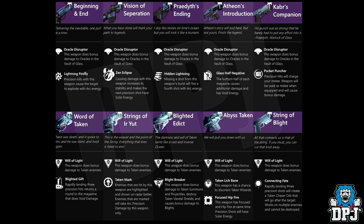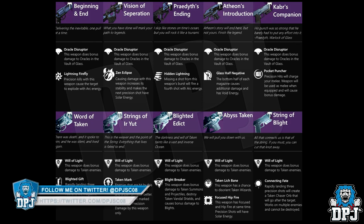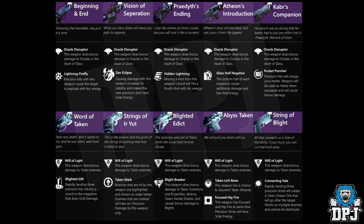Moving on to the Crota's End raid remake weapons. These have a Taken theme, suggesting the raid would return with Taken enemies. First is Word of Taken — the remake of the Word of Crota — with Will of Light, doing bonus damage to Taken enemies. Then Blighty Gift: rapidly landing three precision hits returns a round to the magazine that does void damage. Then Strings of Iryut with Taken Mark — enemies hit are highlighted on radar, and marked enemies take arc precision damage from this weapon only. Then Blighted Addict with Blight Breaker — bonus damage to Taken summons, projectiles destroy Taken Vandal shields and cause bonus damage to blights. Then The Abyss Taken with Taken Lich Bane — a chance to disorient Taken wizards — and Focused Hipfire, where precision shots have solar energy. Finally, String of Blight with Connecting Fate — rapidly landing three precision shots creates a Taken chase orb that goes after the target, works on multiple enemies, and cannot be destroyed.